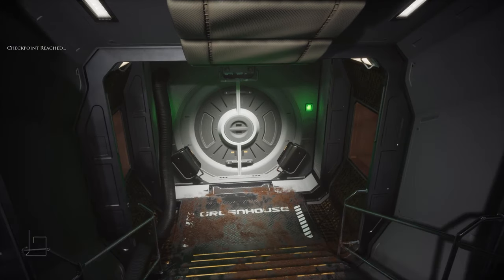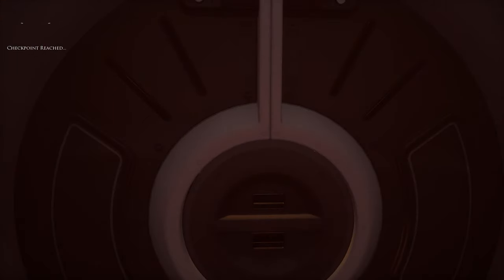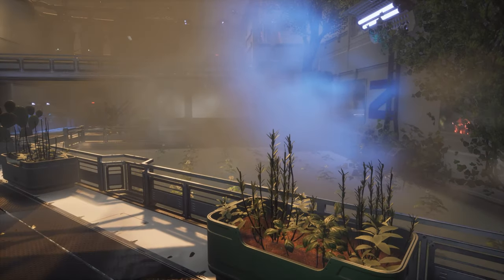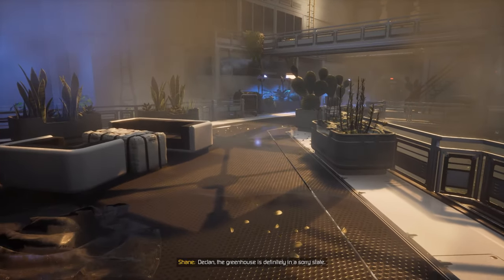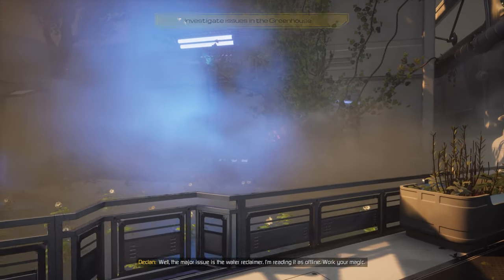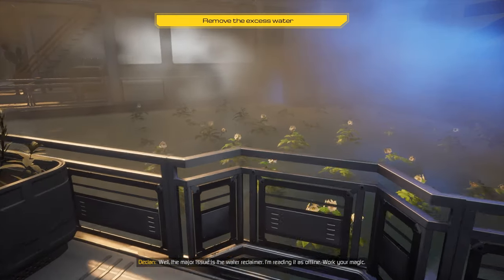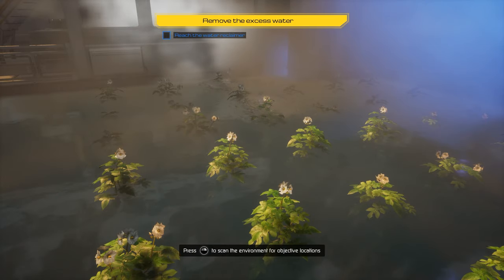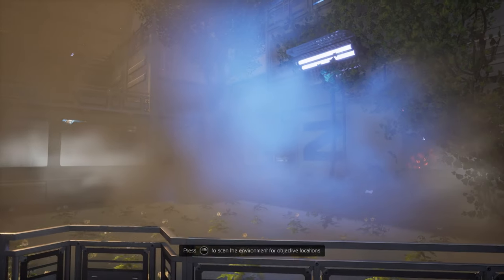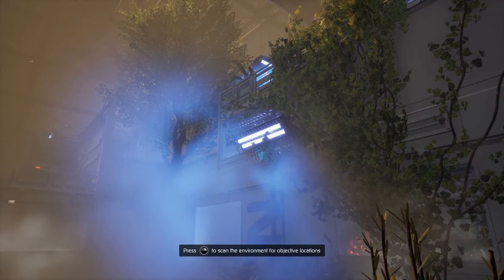Oh, this is the greenhouse. Declan, the greenhouse is definitely in a sorry state. This has got to be fixed before the Cyrano lands. The major issue is the water reclaimer — it's offline. Work your magic. I love how all the fogginess looks. Look at that — the colored fog, colored from the lights. That looks so cool.